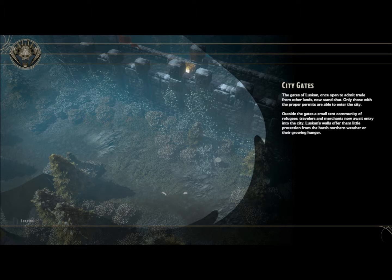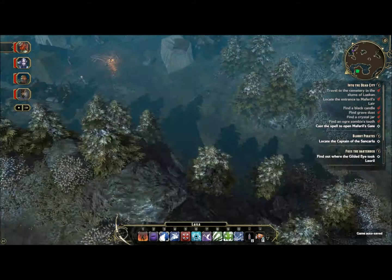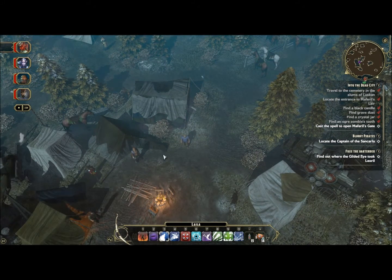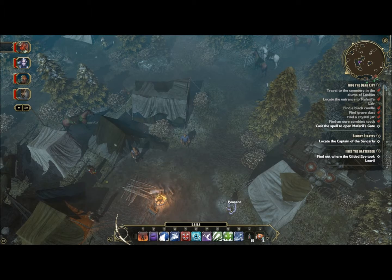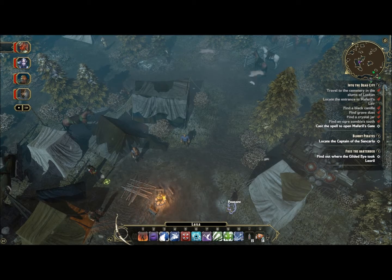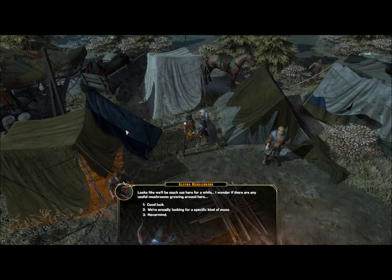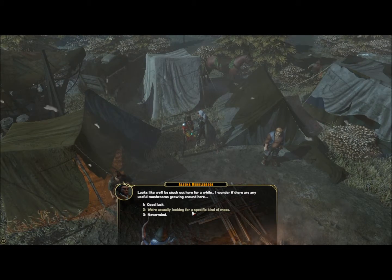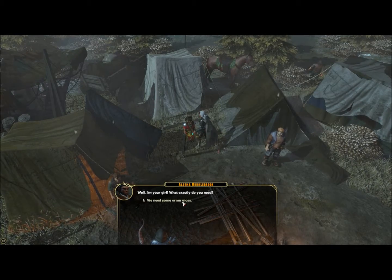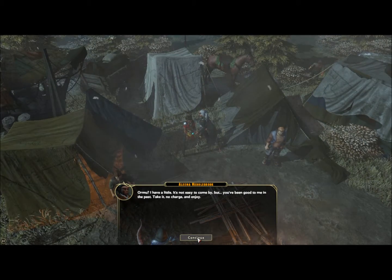We want to go through the sewers anyway because we want to talk to the rat. Hello, Aleema. Looks like we'll be stuck here for a while. I wonder if there are any useful mushrooms growing around here. We're actually looking for a specific kind of moss. I'm your girl. What do you need? We need some Ormu moss. Ormu - I have a little. It's not easy to come by, but you've been good to me in the past. Take it, no charge, and enjoy.